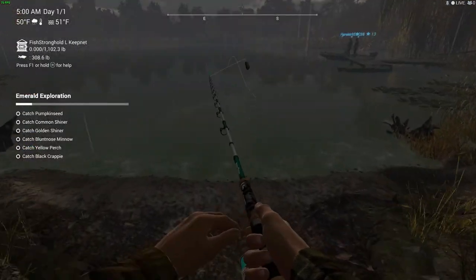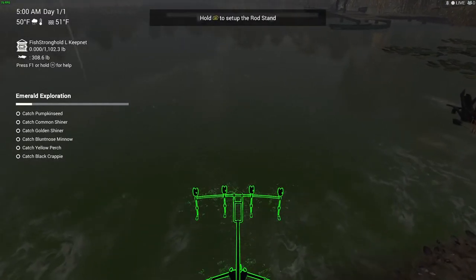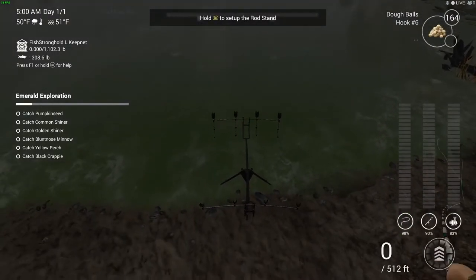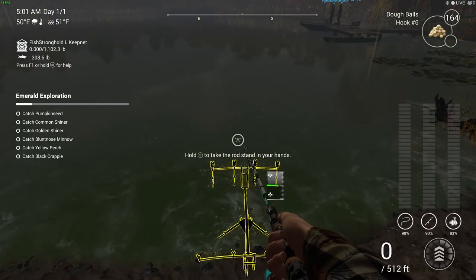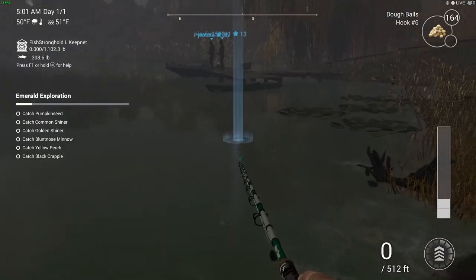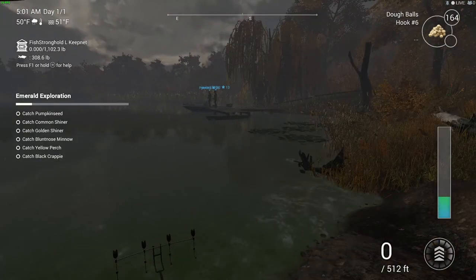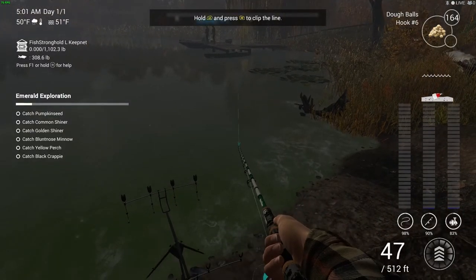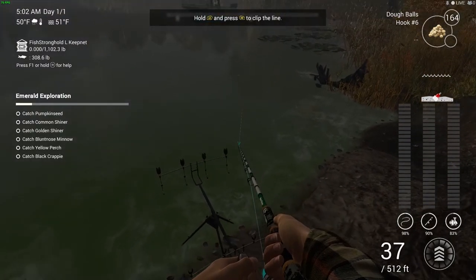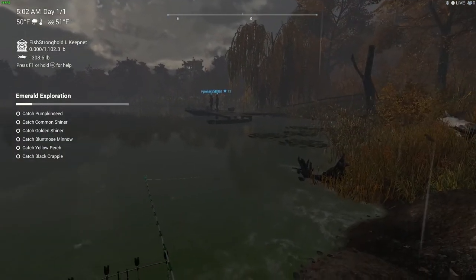Alright, we're starting fishing here. Once you get the exploration mission up and running, on the left it shows we're going to catch pumpkin seed, common shiner, golden shiner, blue nose minnow, yellow perch, and black crappie. That's how you know the mission is tracked. If you don't see that on the left, it means the mission is not tracked. We'll cast around 30 to 40 feet to start.